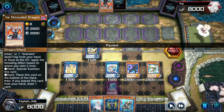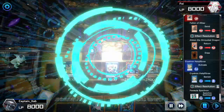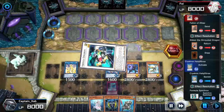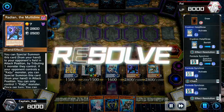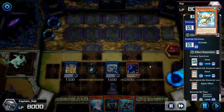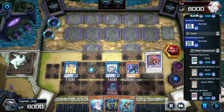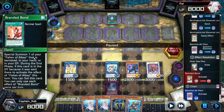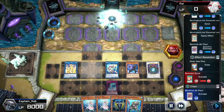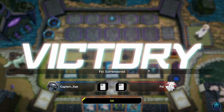Opponent reveals Branded in the Shrouded Dragon from hand, activates its effect, sends Fallen of Albaz to the graveyard. We make Formula Synchron — we have no negates on field and want something to respond with. I decide to make Brahn here. Opponent activates Branded Bond — we negate it, no special summoning for you. And that's it, opponent concedes. Not bad — we gave up our battle phase but sometimes enough negates will do it.